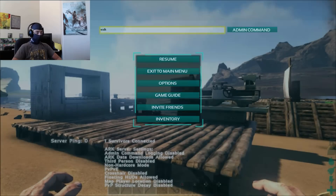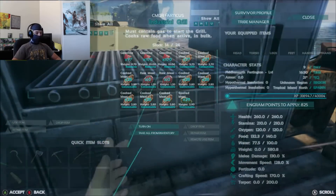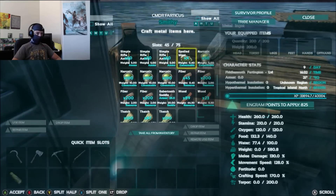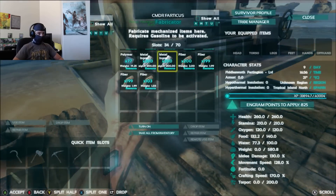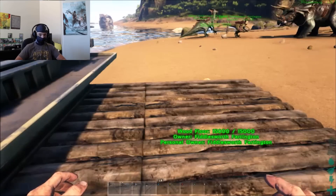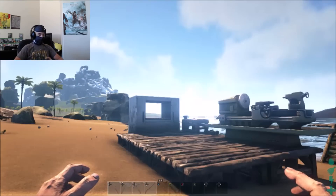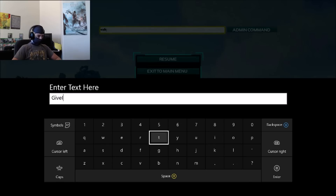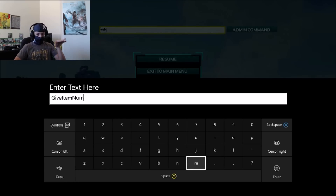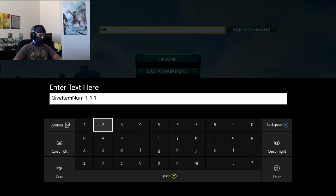But if you want to get items — like I will show you here — if you want to spawn in stuff like the gasoline in my grill, or all the metal, oil, and other materials here, then you have to basically spawn them in. As you can see, I have no dinosaurs but I have a lot of stuff — that's because I spawned it in. What you want to do is go into your admin commands and type in 'GiveItemNum', just how I have it typed in here. Then hit space, one space, one space, one space, zero.